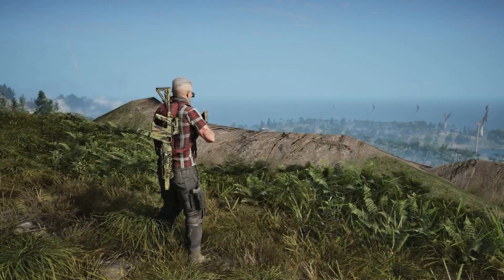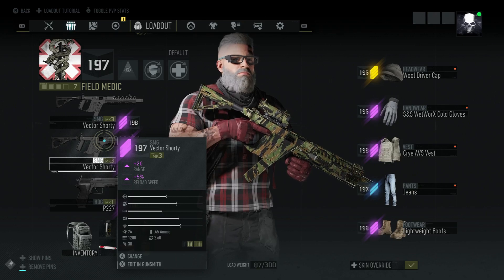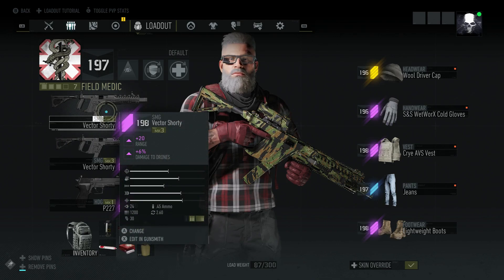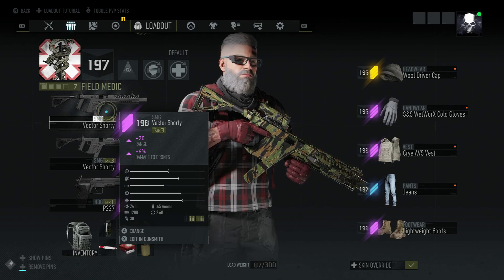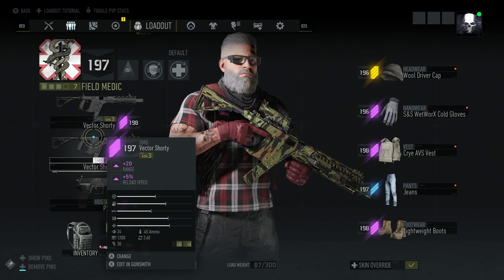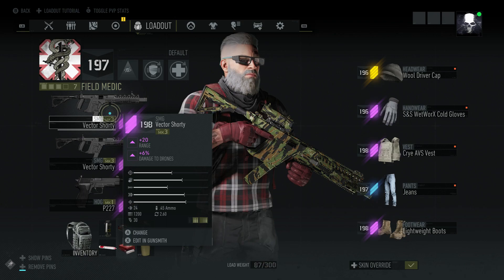So I have two of them. One I normally use as a sniper and the other as a rifle. Both have range; this one has reload speed and range, and the other has range and damage to drones. Let's see how much I like it — a lot of people say this gun is awesome. If I do, I'll go ahead and try to craft a better one.